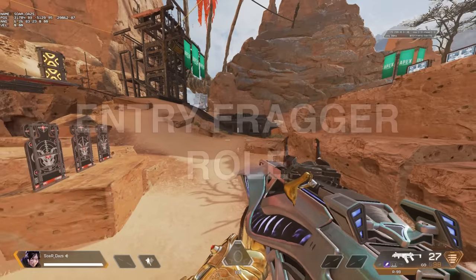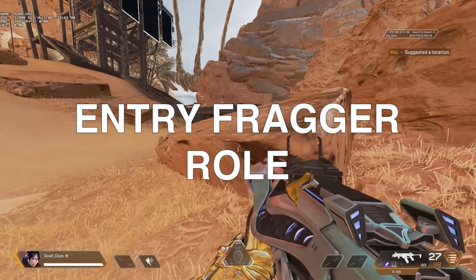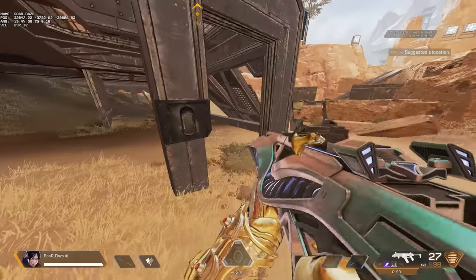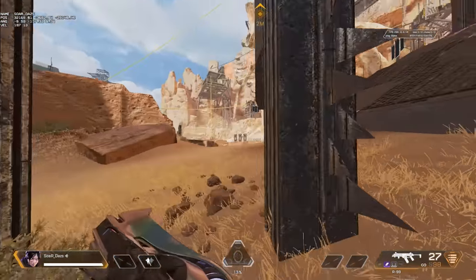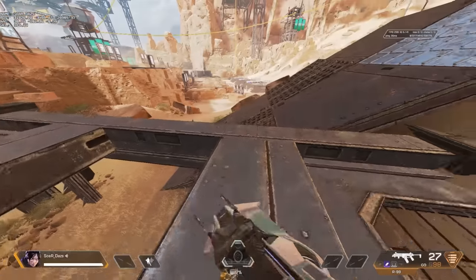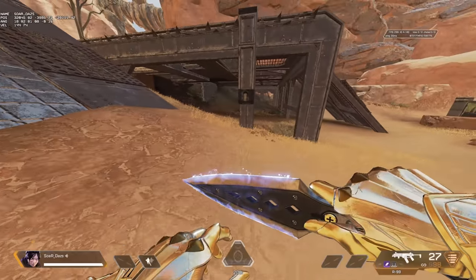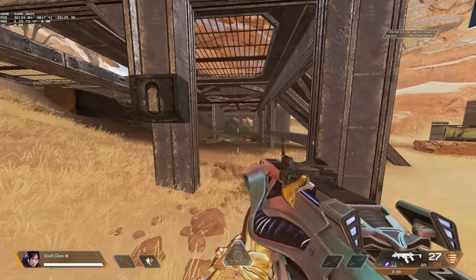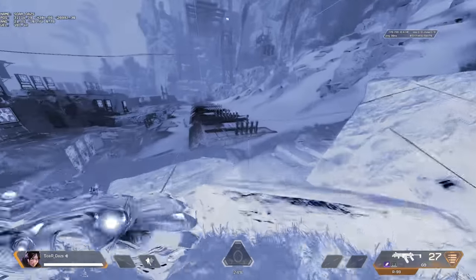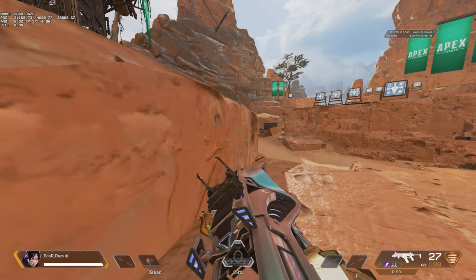Let's discuss the entry fragger. I'm going to use Wraith as a highlight. An entry fragger — let's say there's a building here — is going to be breaching that building. The entry fragger is going to get some of the entry damage in and then work their way into that fight. They might get a crack and hide behind the door. The entry fragger is the first person to go into an encounter. They can take a different angle as they breach, or create entry damage that way.